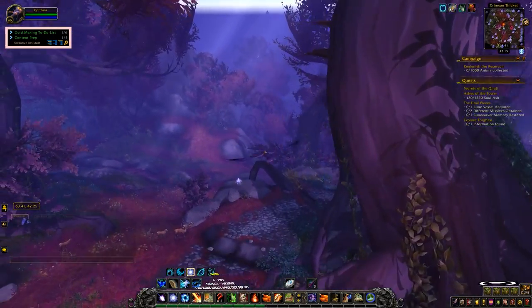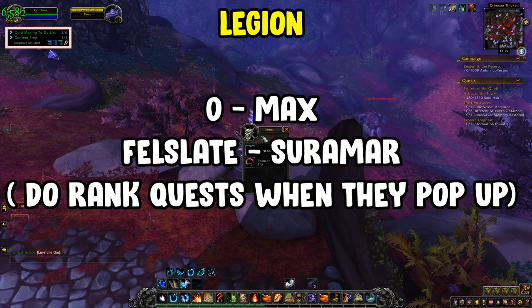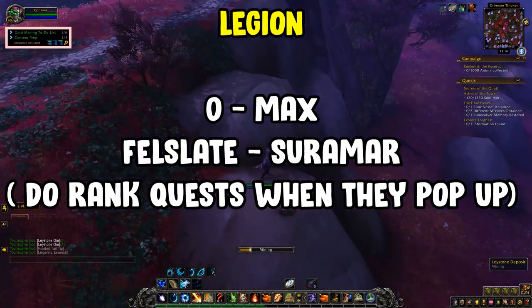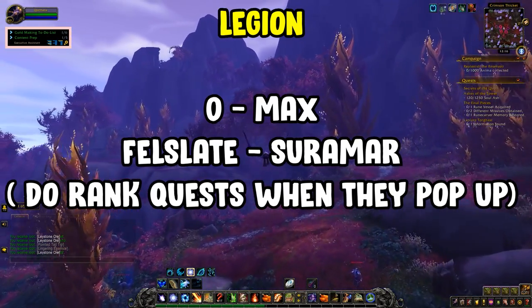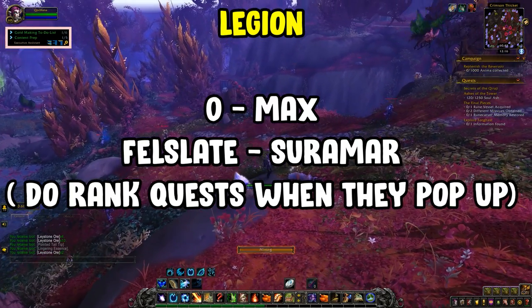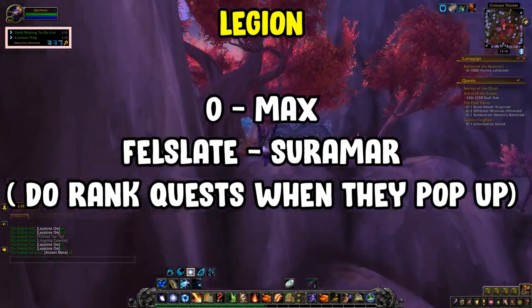For Legion, go to Suramar and farm fel slate. Fel slate is the key item that will max you out fully, and you'll also get leystone ore. Legion materials fluctuate in price so double-check your server. You also get ranks with Legion mining, so do your quests when they pop up — you'll get a quest item while mining prompting you. Do those quests to rank up to rank 3 in leystone and fel slate.